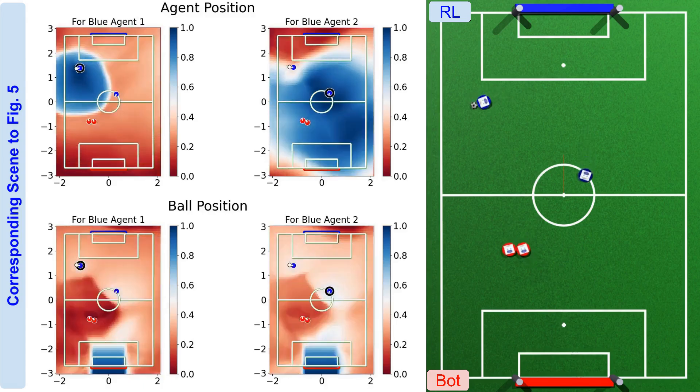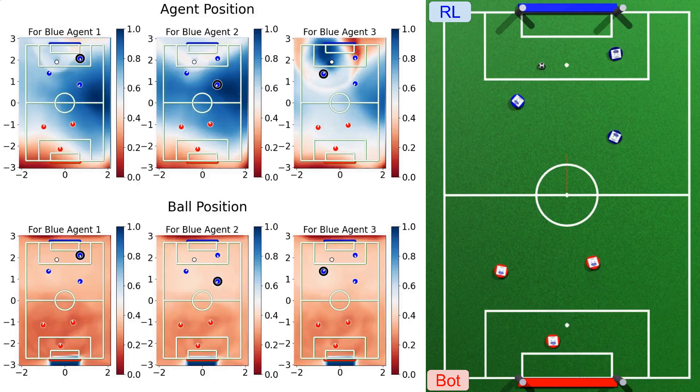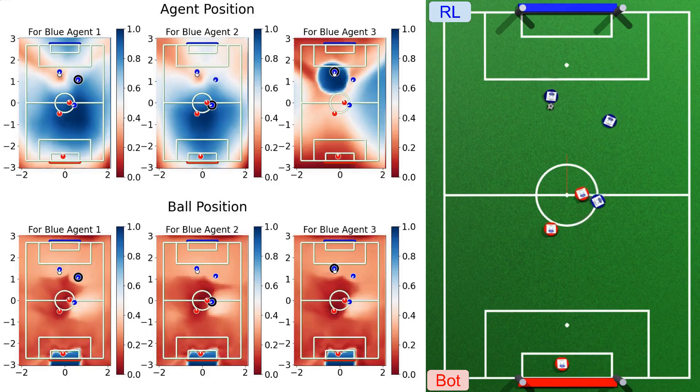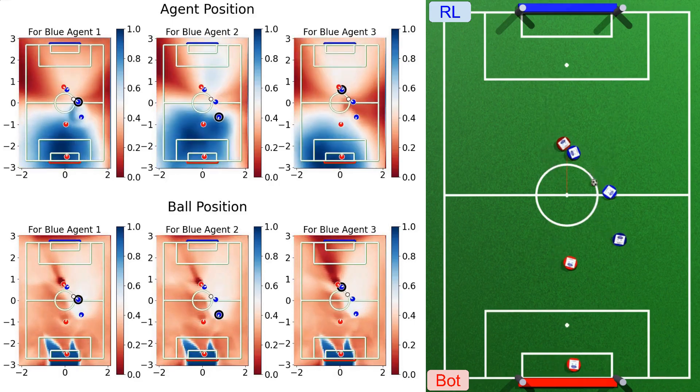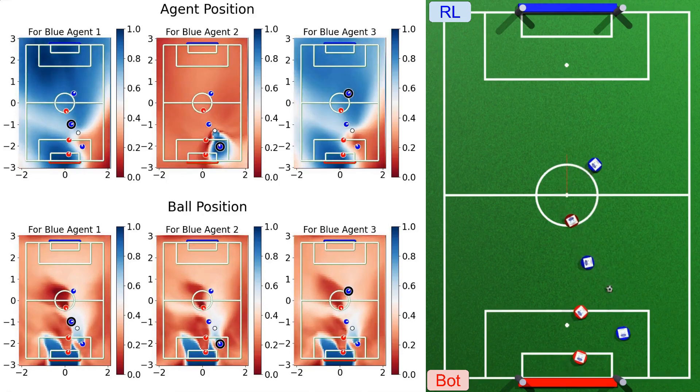The critic's value provides additional interpretability about the underlying intentions. For instance, we can clearly see the ball assignment here, and the agent without the ball also gets a clear indication of where to go and where to avoid. Furthermore, passes and goal kicks are very clearly illustrated by the forming of blue funnels.